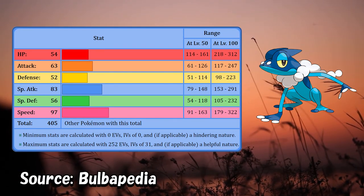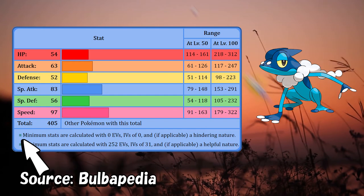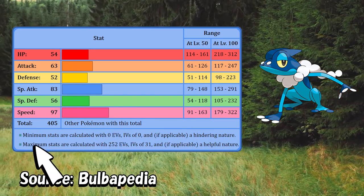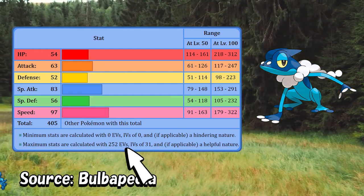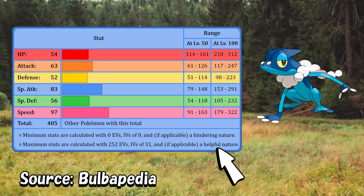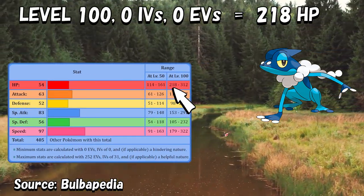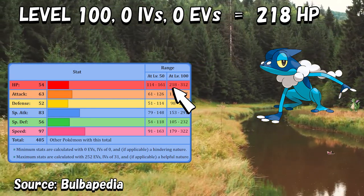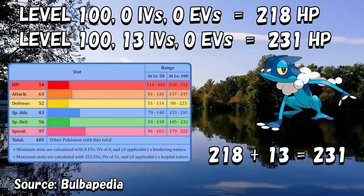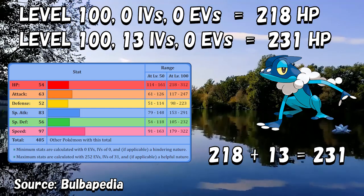If we take a look at Frogadier's base stats, we can see that at level 100 the range of its HP is between 218 and 312. The minimum stats are calculated with 0 EVs, IVs of 0, and with a hindering nature if possible. The maximum stats are calculated with 252 EVs, IVs of 31, and with a beneficial nature if possible. Natures never affect the HP stat. If we start at 218 HP for Frogadier at level 100, this means it has 0 IVs and 0 EVs. If we roll the dice differently — 13, for example — we would simply add 13 to 218 and get 231 HP. A Frogadier at level 100 with 13 IVs and 0 EVs will have 231 HP.